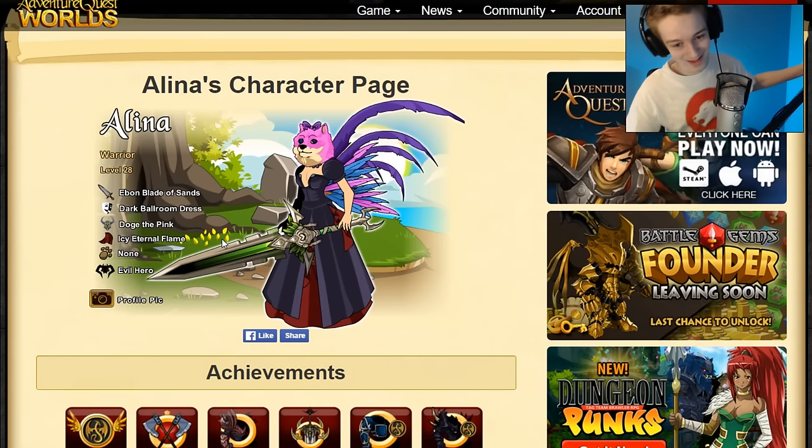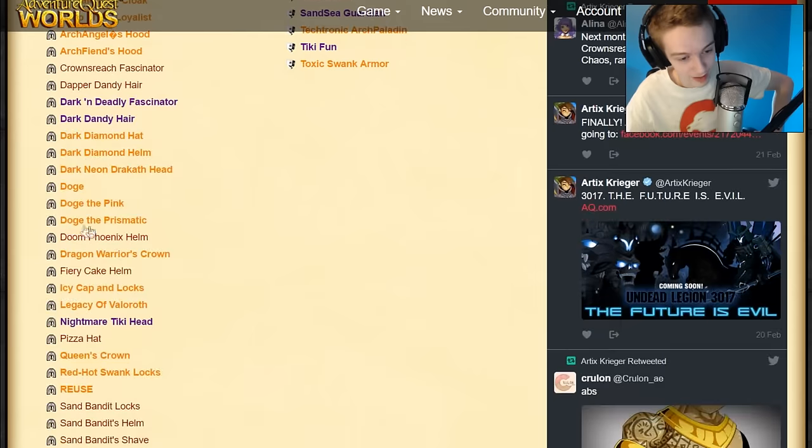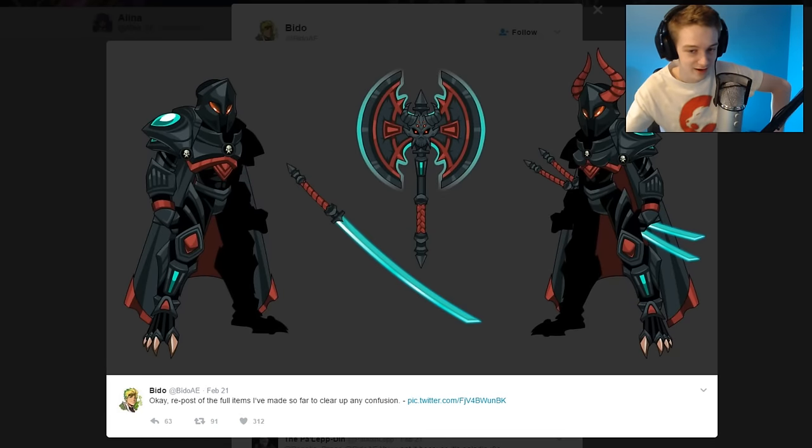New doge helmets are going to be added to the game. Elena's wearing a pink one, and if we scroll down past her billion badges we can look at her helmet inventory. There's a doge helmet not currently in the wiki — there's the normal doge, doge the pink (which she probably has equipped), and doge the prismatic, which is color customizable so you can make any color you want. Three new doge helmets are coming soon — they're already on Elena's character page, so they might actually be coming out soon.